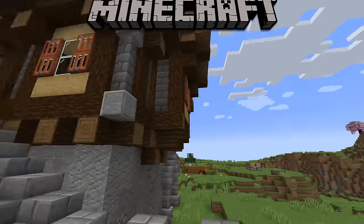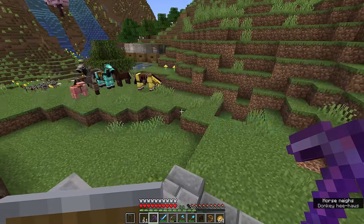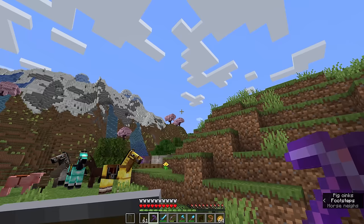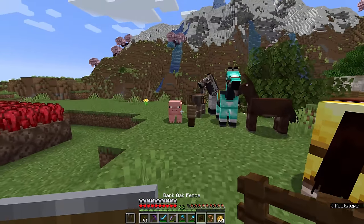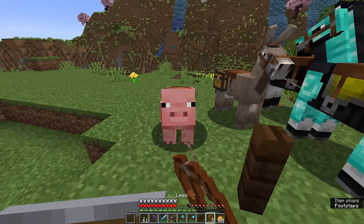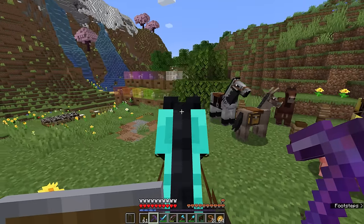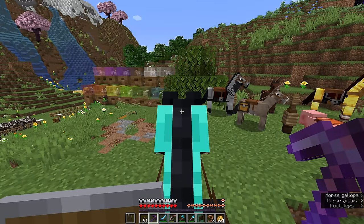Hello everyone, my name is Pixlriffs and welcome back to the Minecraft Survival Guide. In today's episode, we are going to head out into the wilderness to check out a structure we have not seen yet, but I discovered on a recent livestream. We're going to find a pillager outpost, and from there, we're going to try and find a village in which we can start our first pillager raid.